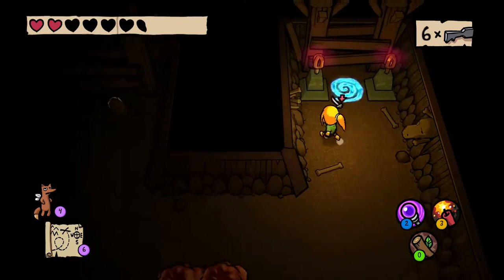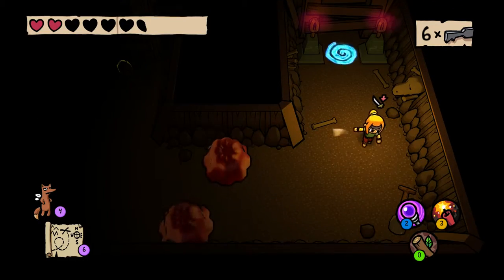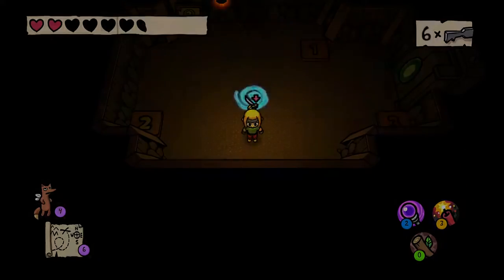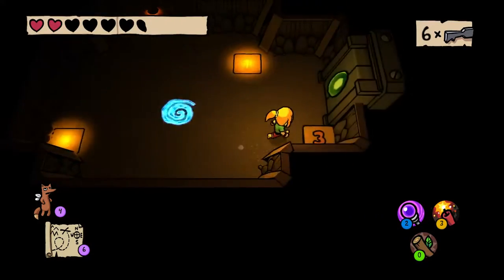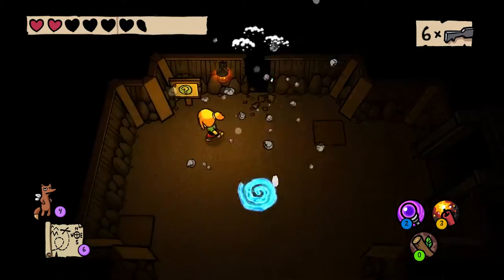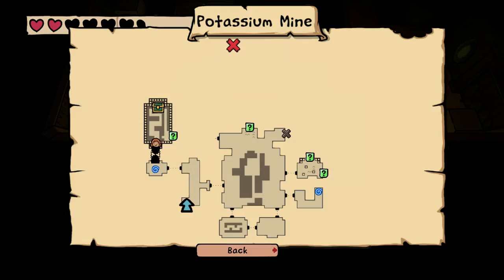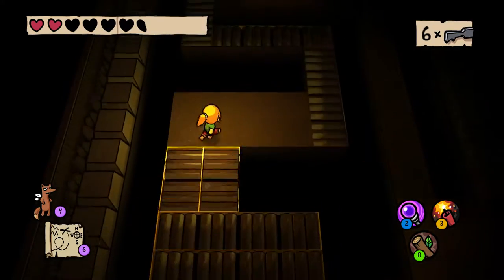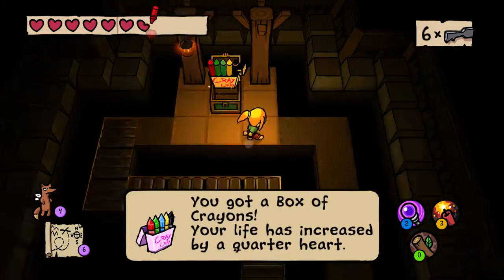Wobbly enemies can't be hurt, must find a way to freeze them. Apparently I got attack down status just by hitting one. And this did not escape my notice — beware of loose rocks. There's treasure, probably filled with goodies. Box of crayons.